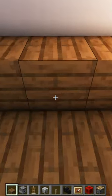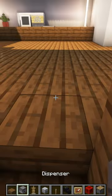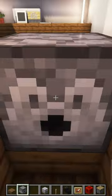How to build a toaster in Minecraft. First place a slab, then place an armor stand using a dispenser.